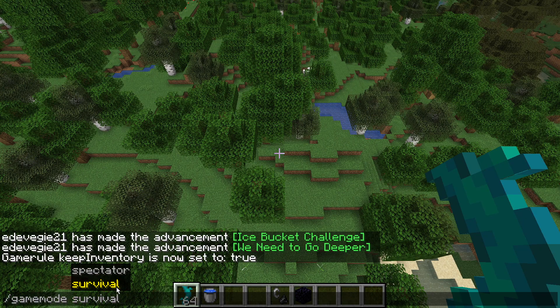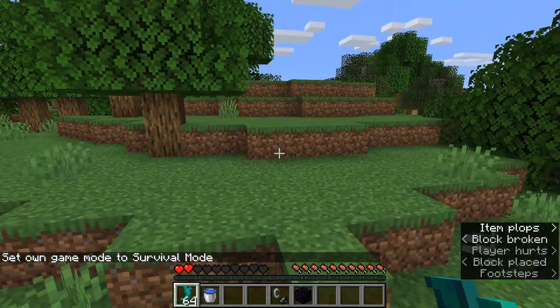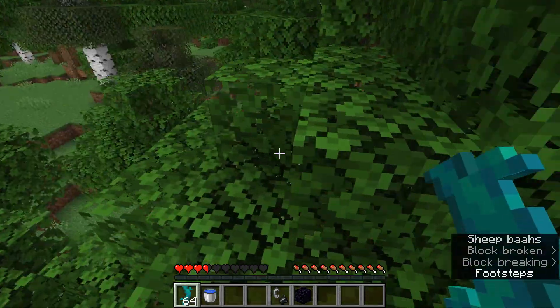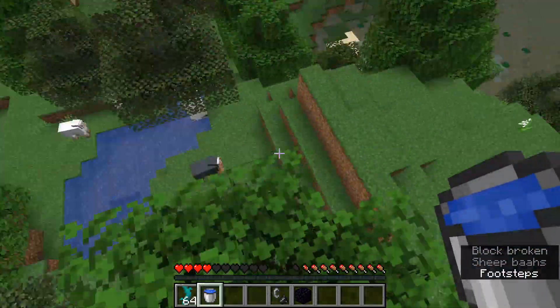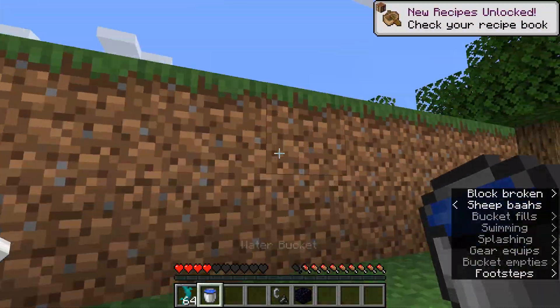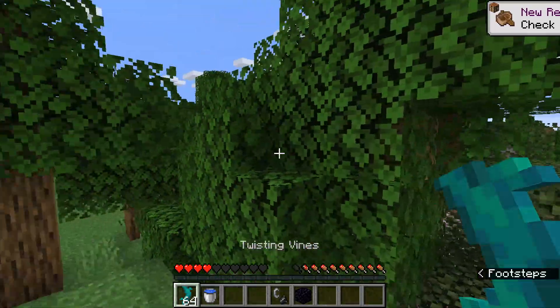Then I'm going to go into survival mode, and as soon as I hit this — that was a horrible example. Okay, I probably should have found a way to get down. So I'm going to attempt to MLG water real quick. I pulled it off, but you can do the same thing with twisting vines.